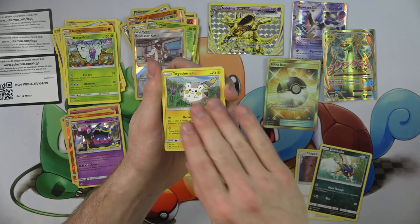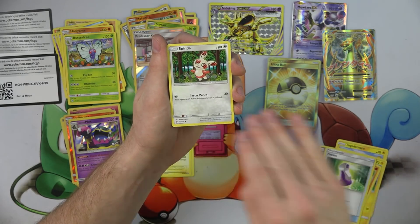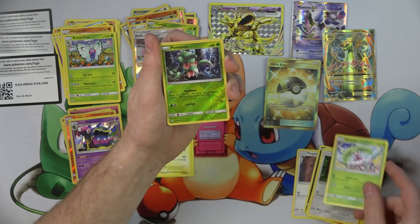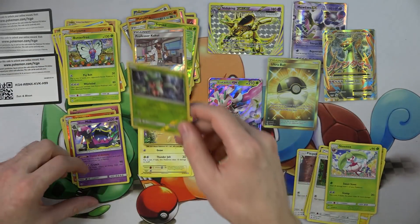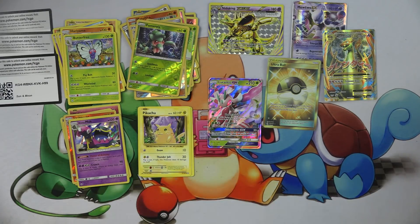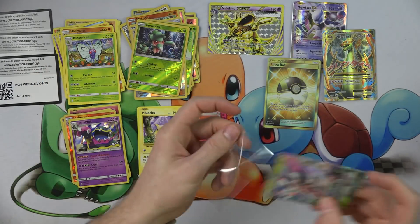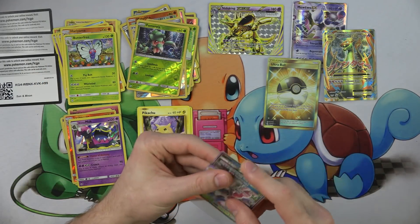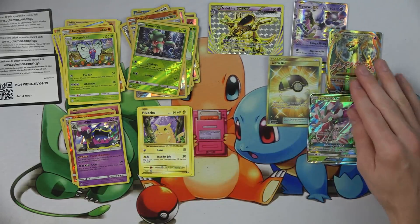Carvanha, Togedemaru, Jangmo-o, Makuhita, Potion, Spinarak. Reverse Holo Fomantis and a Lurantis. Wow, these boxes are great. So we got a Fomantis and a Lurantis. It's nice of you to give us the Fomantis for us to evolve. We got two out of each — getting two out of one of these packs is pretty awesome.